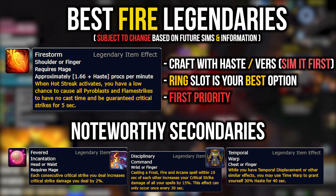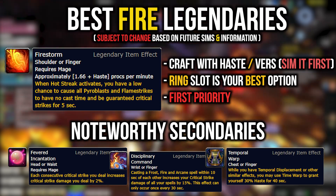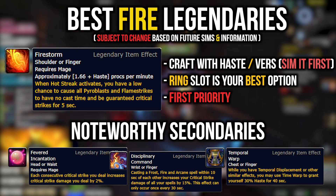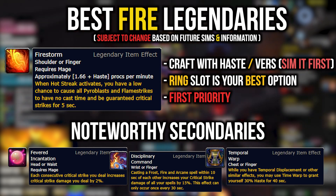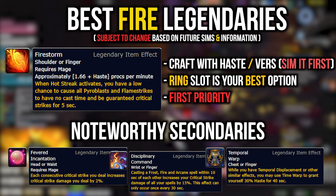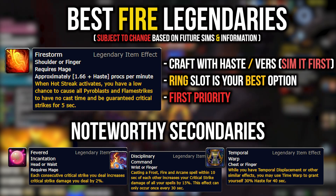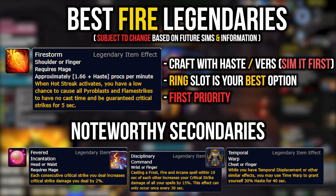The reason you want to use this in your ring slot is that there aren't that many rings in the raid, and the shoulders from the raid are actually higher item level than the legendary. So the ring slot is generally where you'll want to grab it. This should be your first priority. Crafting it with the stats you use most is best — generally speaking, Haste and Crit is a solid bet.